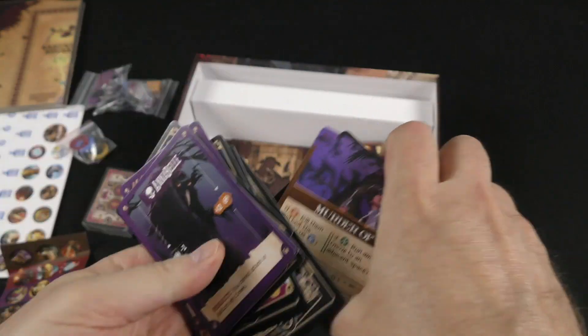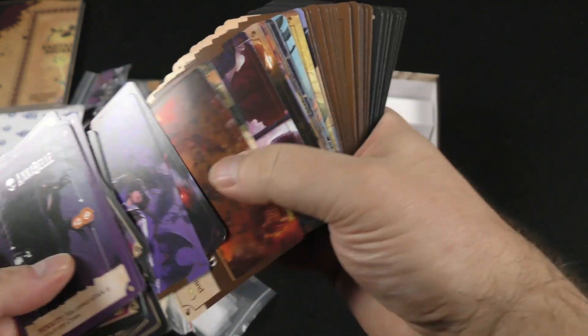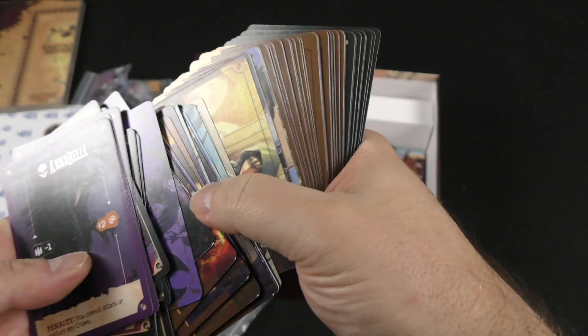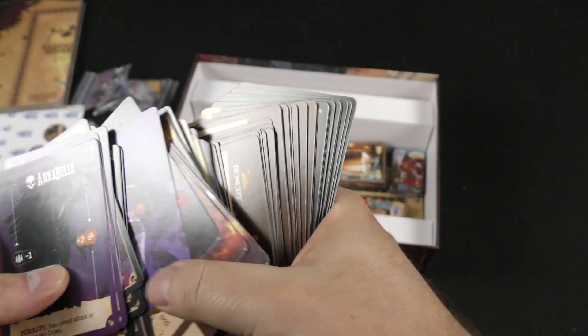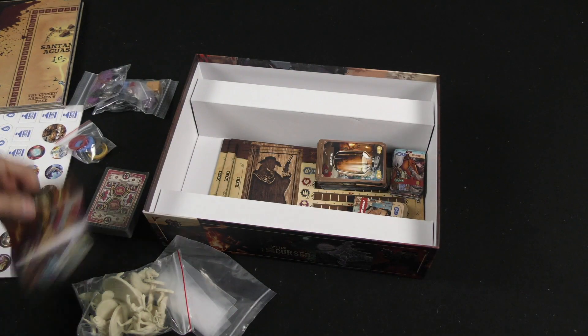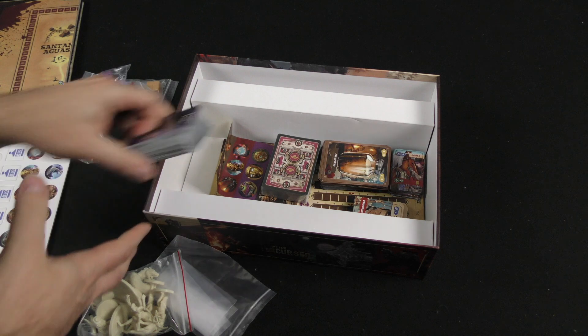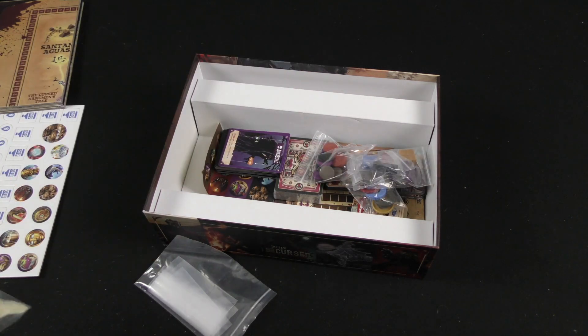And the art is nice enough that I'm really kind of wanting to flip through some of these cards. Murder of Crows, My name is Hazel, It's a wicked world. I think I'll stop there with cards because I do want to show off some other aspects. I want to show off these minis and I want to take a quick look at what's in that expansion box.